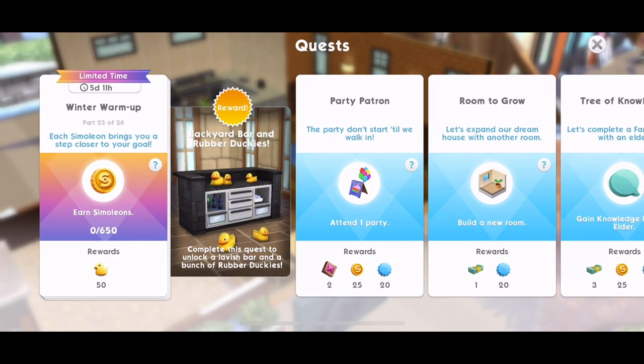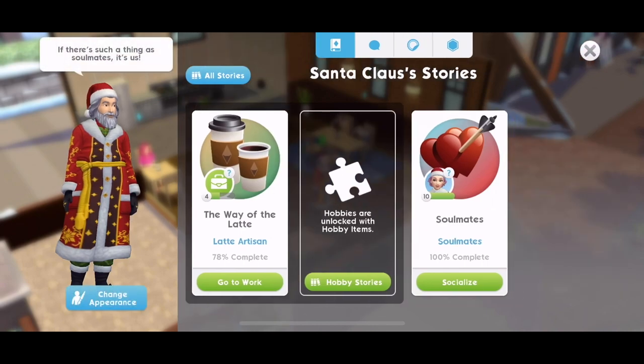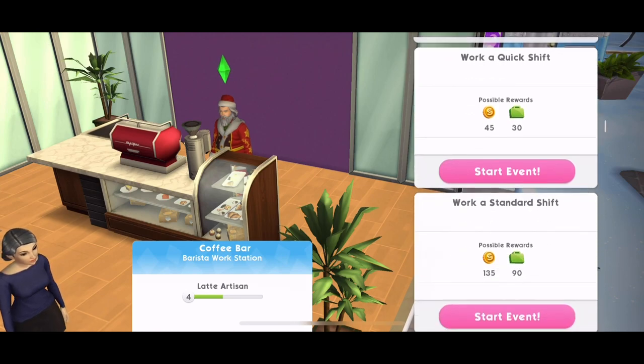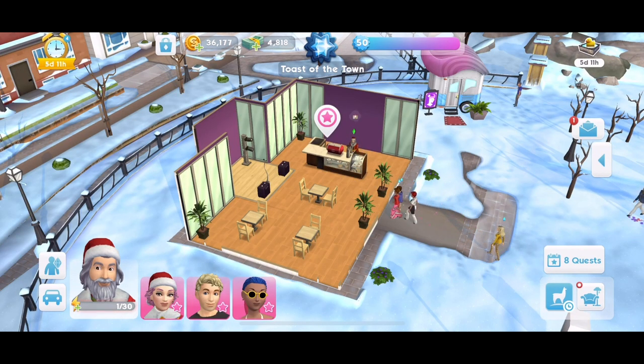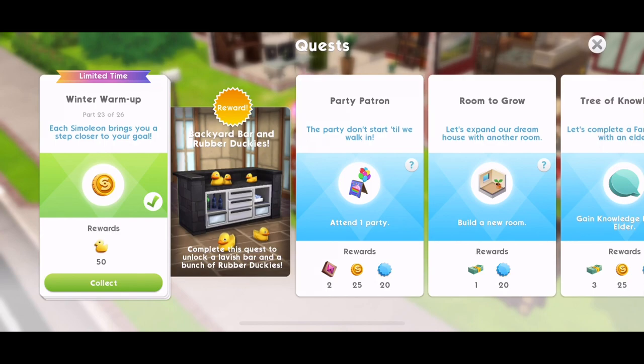Part 23: Each simoleon brings you a step closer to your goal. Earn simoleons — we need to earn 650. Same as before. Quick events are the best way to get simoleons, so I'm just going to do a bunch of quick events to earn enough. We've just earned enough money — collect those rewards.